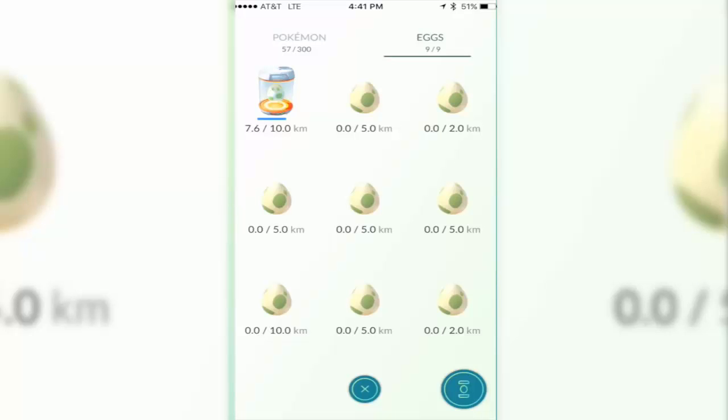Now there are three types of eggs. There's an egg that requires two kilometers to hatch, there's an egg that requires five kilometers to hatch, and there's an egg that requires ten kilometers to walk to hatch. Basically some of them hatch really easily without walking much, and some you have to walk a lot to get them to hatch.